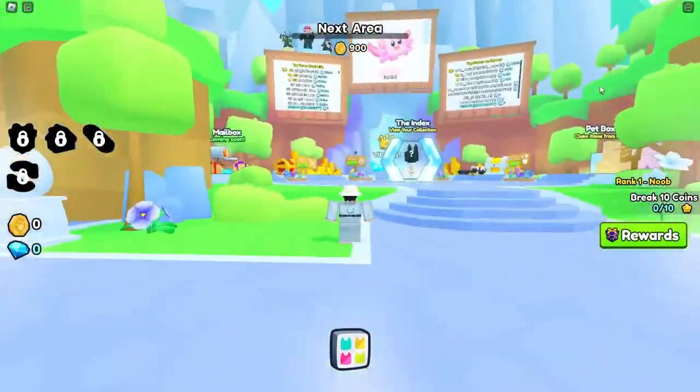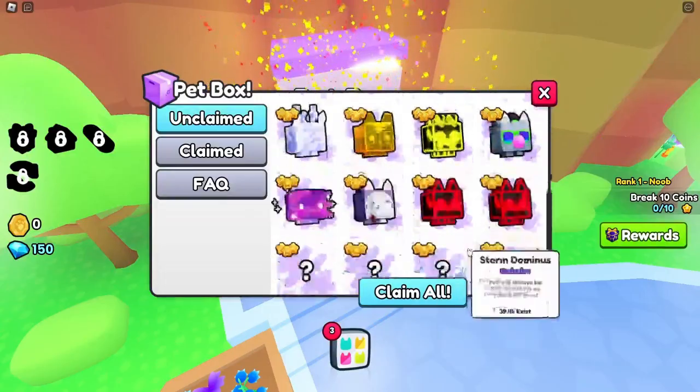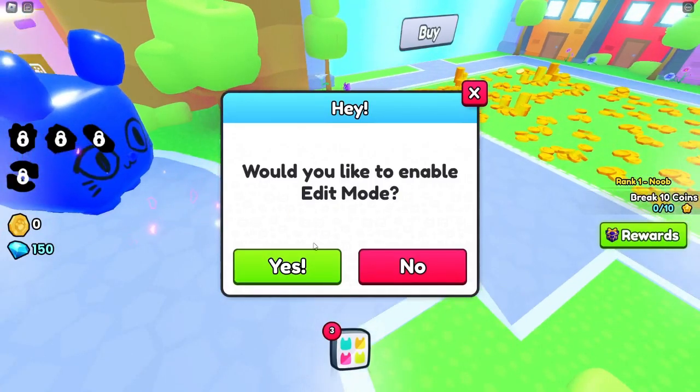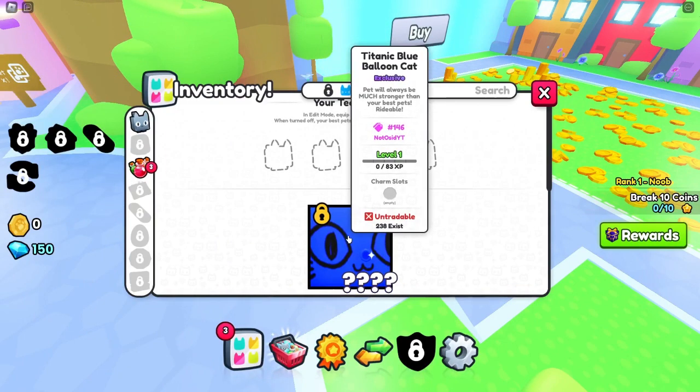My pet box — oh yeah, free pets. Claim all. Boom, I'm already rich. I got the Titanic immediately! Oh, it's untradable. Okay, let's go. Edit mode. Oh, it's untradable — why is it locked?